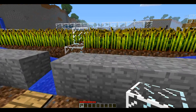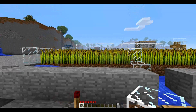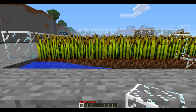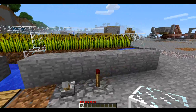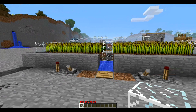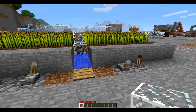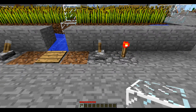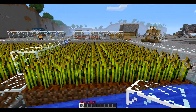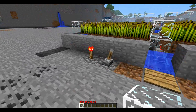I'll show you what happens. What I've allowed is the choice to choose whether you want to collect the wheat from just the left side, just the right side, or both sides. If I flick this switch, the light will come on and this side will be collected. If I flick this switch, the light will come on and this side will be collected. So if, for example, there were quite a few immature wheats on this side, then you leave that one turned off and this one turned on.